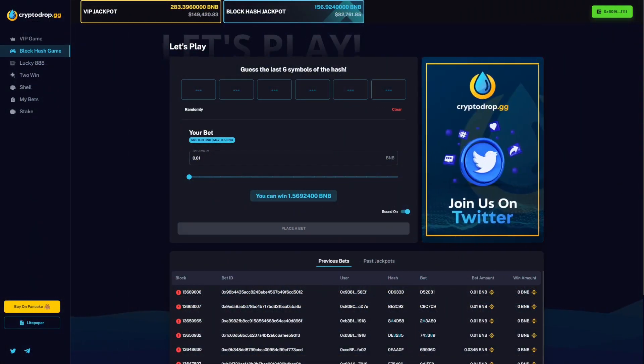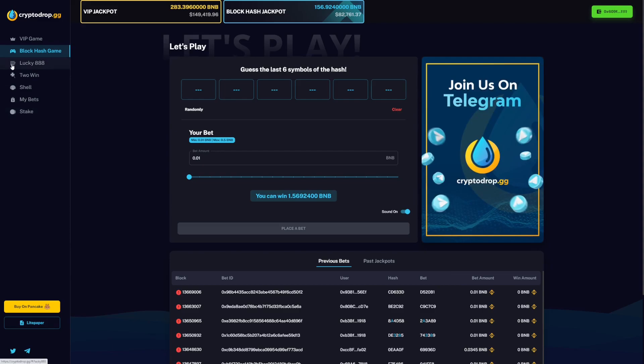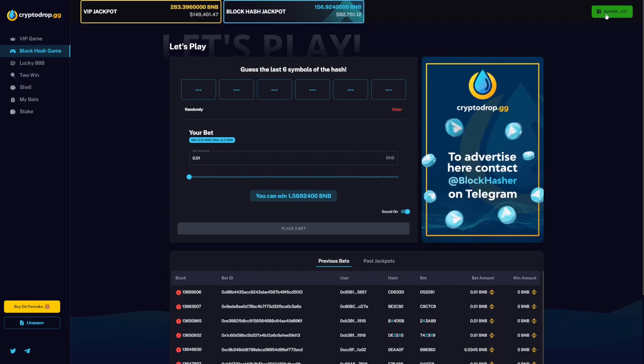Next we'll take a look at the Crypto Drop platform at cryptodrop.gg. A couple of things to note: we have five games — VIP, block hash game, lucky triple eight, two win, and shell — and then we have stake and my bets, which are bets I've previously had. To the top right hand side you have where you connect your wallet. This needs to be a wallet that is BSC compatible, so that can be MetaMask or Trust. In my case I use the Trust wallet, and all you do is click on Wallet Connect and connect your wallet by scanning the code it gives.